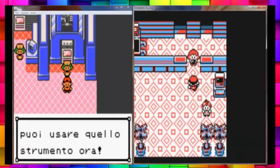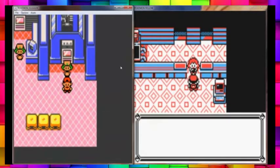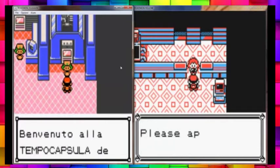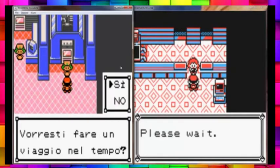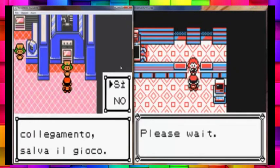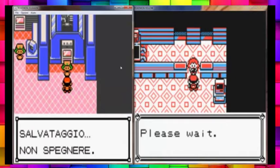Once the Gyarados knows Mimic, go back into the trading room. The framerate's almost normal if I use Turbo. Now we're going to want to make the same trade back.